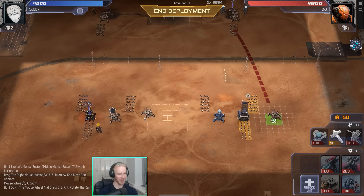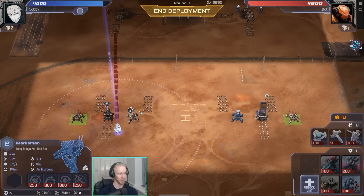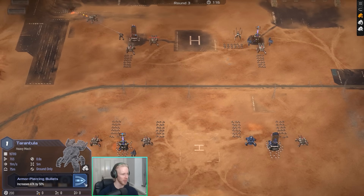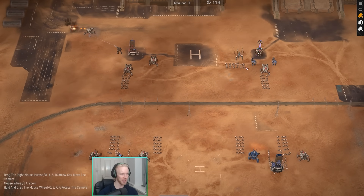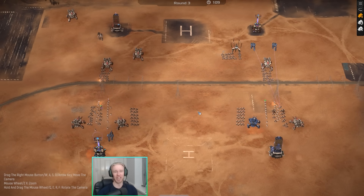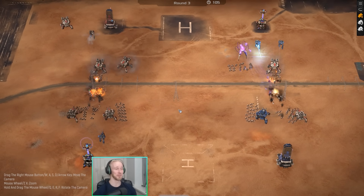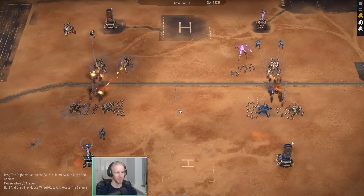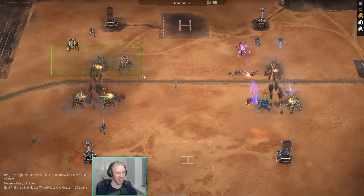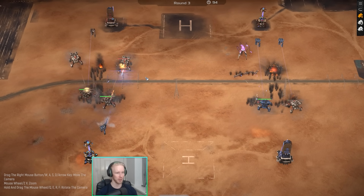I'm going to try and keep the Tarantulas somewhat close to my Fangs in case crawlers come from the AI. They can protect against those guys. The AI somehow picks up a Tarantula, armor-piercing bullets, a hacker, and another Tarantula. I didn't know the hard AI cheats! Having a hacker on the field is quite terrifying, but we're connecting on his guys before they hit anything meaningful, so that's good.